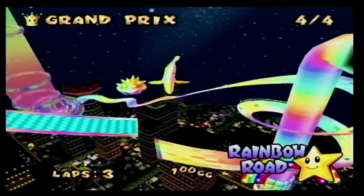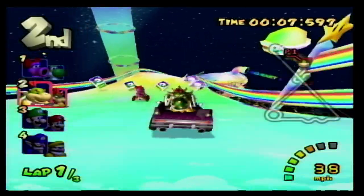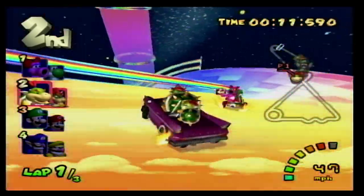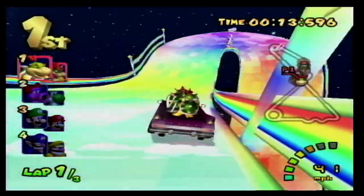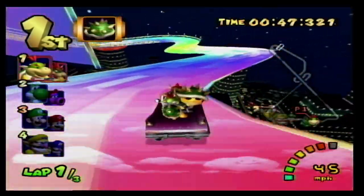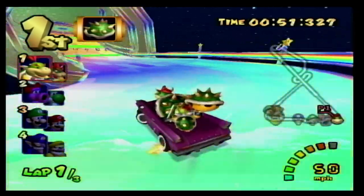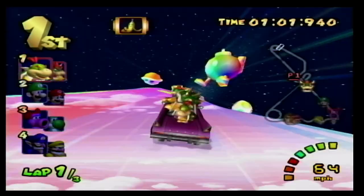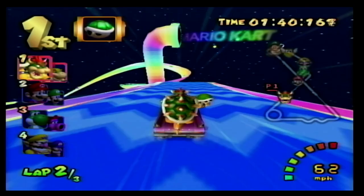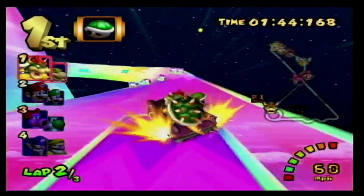Finally at number 1, the best Double Dash course is Rainbow Road, and this one is so much fun to play. Mario Kart Double Dash has very sensitive controls which means you have to master turning to do well on this track. This course uses the game's mechanics to make it really hard to nail all the precise turns. But once you actually get good at the game and know how to turn really well, it makes this track so much fun. Plus the course is so colorful and the night sky is really beautiful. What's more, it literally takes place over Mushroom City, another track we talked about earlier on this list. GCN Rainbow Road is absolutely goated.